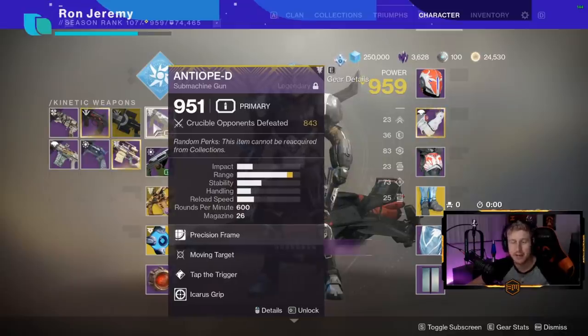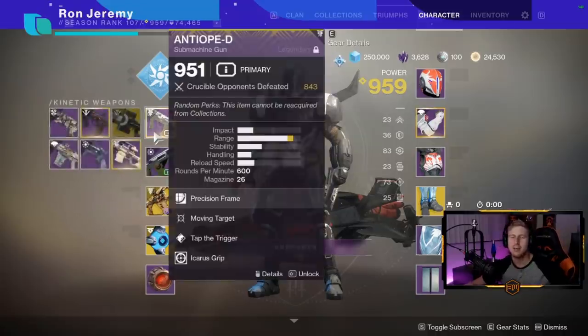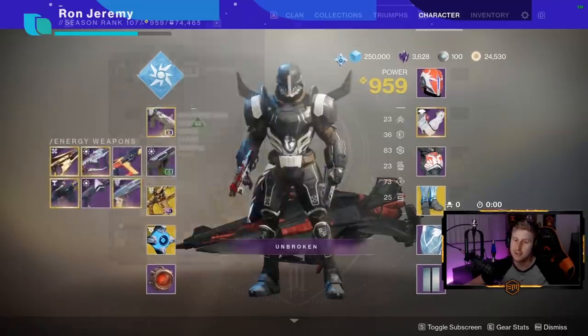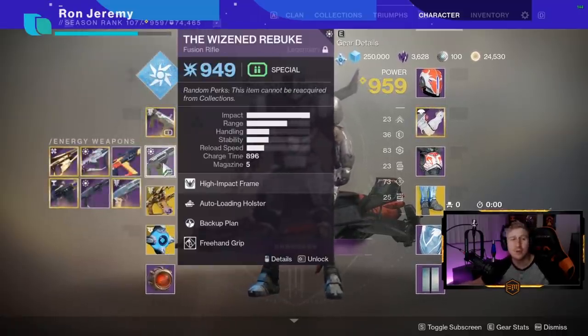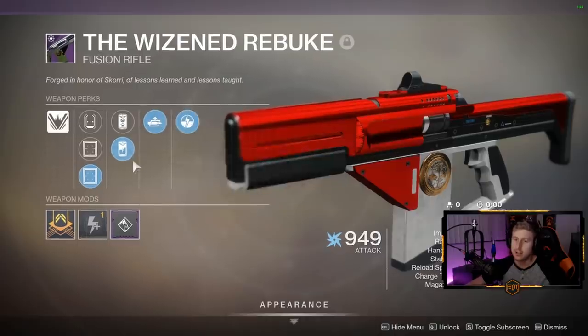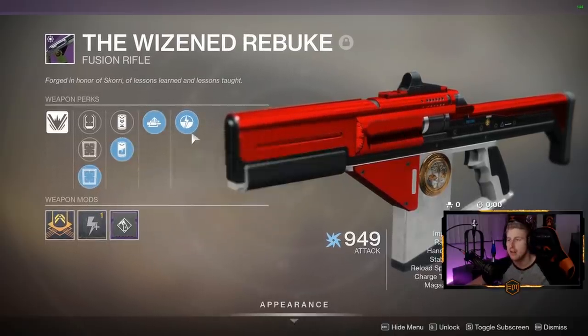My special weapon of choice is the Wisened Rebuke. A typical SMG build might stack a sniper with it — you definitely probably wouldn't stack a shotgun. I do like to run my Beloved with this setup, but personally I think the Wisened Rebuke is better. Fusions are in a stupidly powerful spot right now in PvP — they are extremely long range, extremely stable, and extremely lethal.